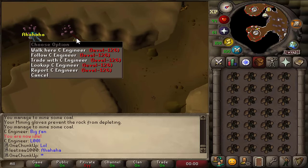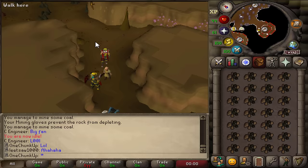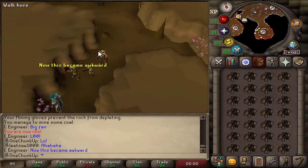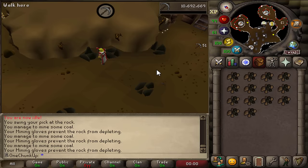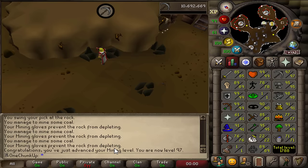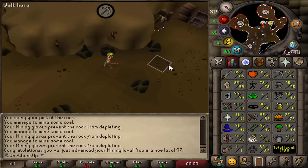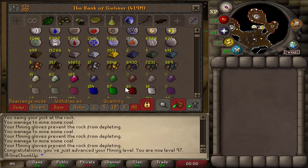Oh my god, the first crossover episode of the account. He can't handle my raw odds energy. Level 97. Oh my god, almost 99. I'm almost done, just a few k more coal, and then I'm going back to Amethyst.